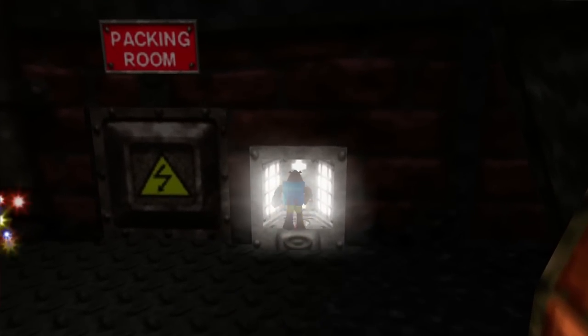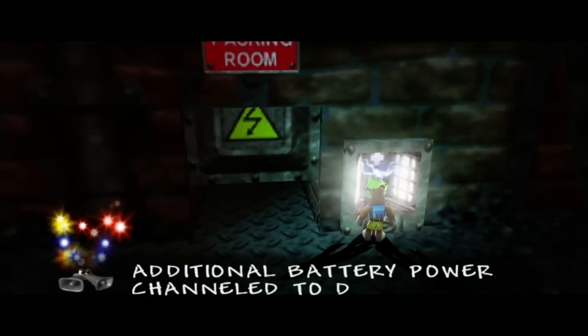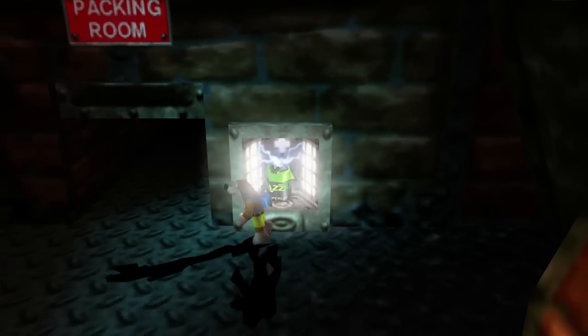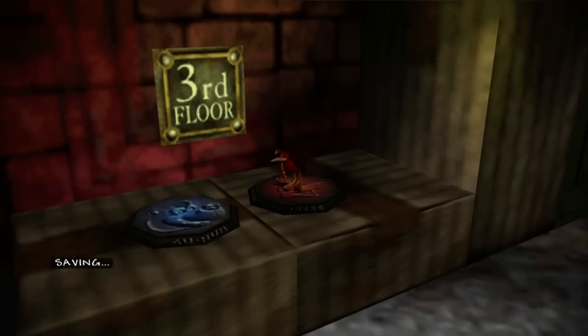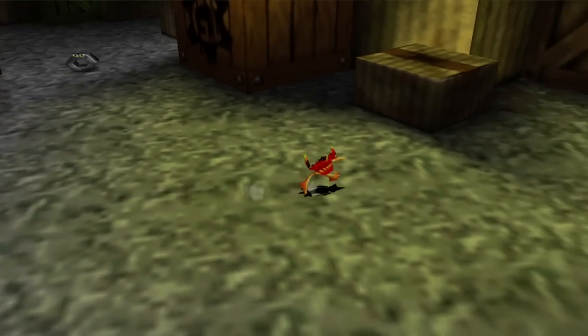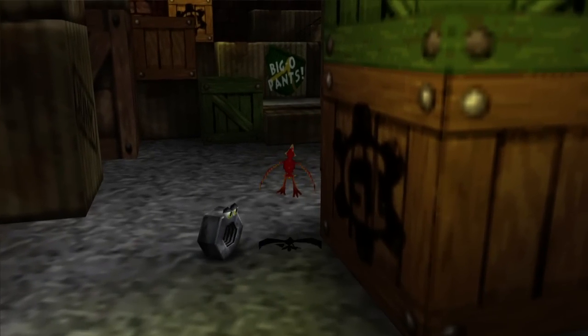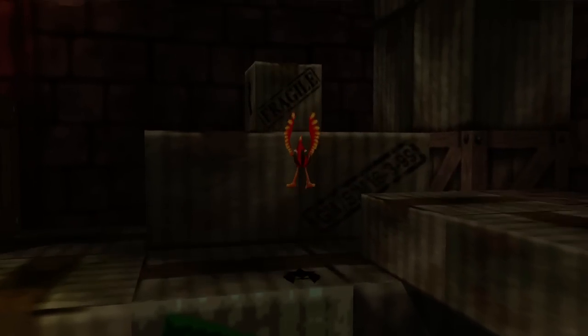We're just going to go drop this battery off, then use that swap pad to go back to Kazooie. He always just grabs onto the top — but that will open up the packing room. I don't want to go in there as Banjo. You actually could, and you can even go in as Banjo and Kazooie, but I want to go in as Kazooie solo — I think it's the best way to go here. Let's see if I can find an easy way across and flip-flap up to the top.